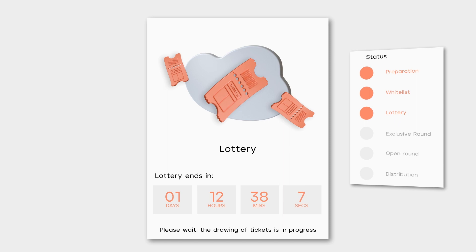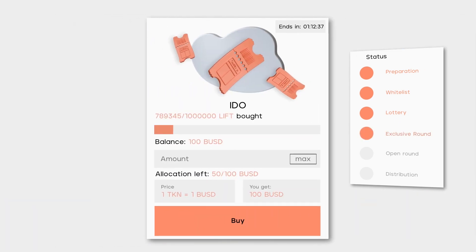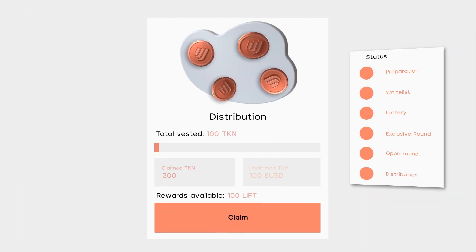Allocation is then awarded depending on the number of lottery tickets you've won. If you've managed to get your hands on the allocations, you'll be able to purchase IDO project tokens at a discounted price for 24 hours or until all the tokens are sold. But don't fret if you lose — you're still in for the open round when the project tokens can be bought on a first-come, first-served basis, 24 hours after the exclusive round. Your tokens will then be available to claim during the token generation event.